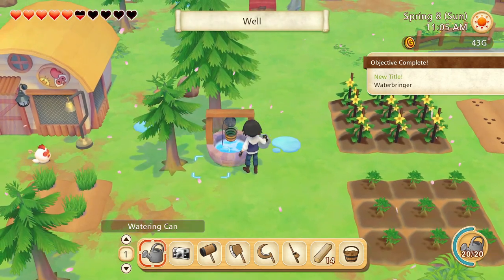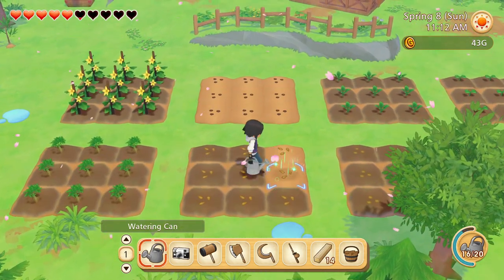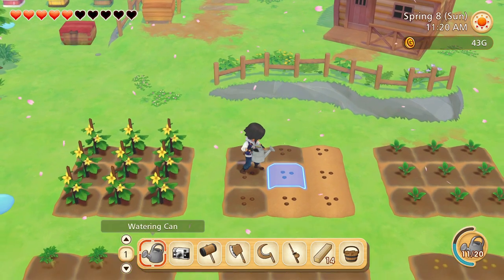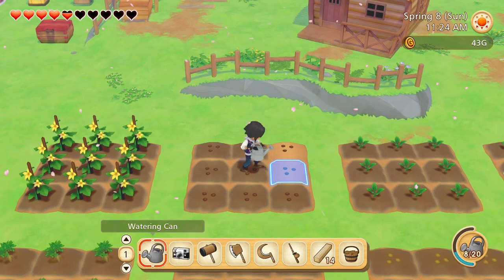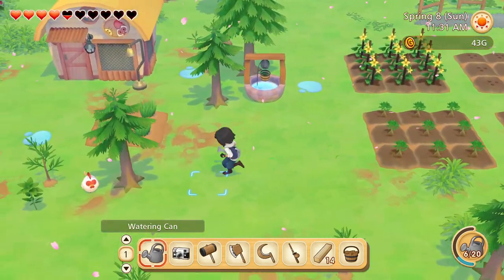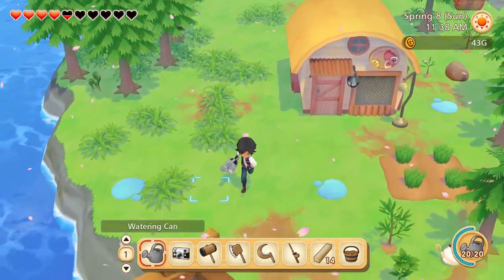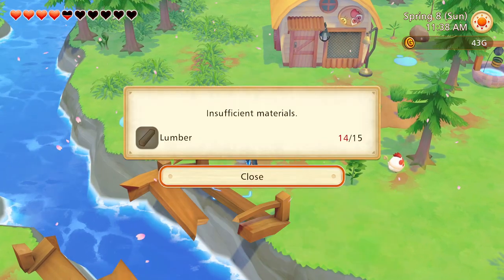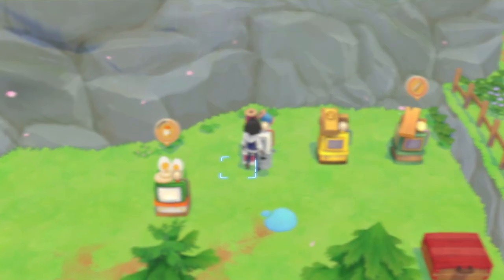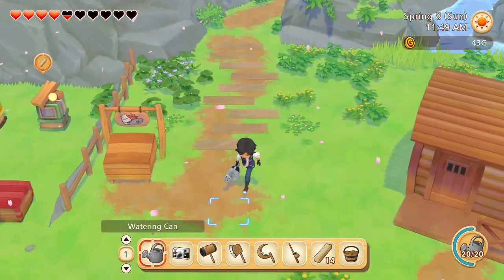Kind of wish this game had better camera control, but it's like the old isometric view so we're kind of stuck with this angle. At least it lets you see past objects if they're in the way. I should probably go fishing soon too — I'd like to keep improving my fishing skill. Alright, everything's been planted, everything's been watered, the animal is outside grazing. I think we are good for now. We'll have to remake some more lumber unfortunately, but that's fine. So next time on Let's Play Story of Seasons: Pioneers of Olive Town, we'll continue developing the farm and finish our next town request. Till then.